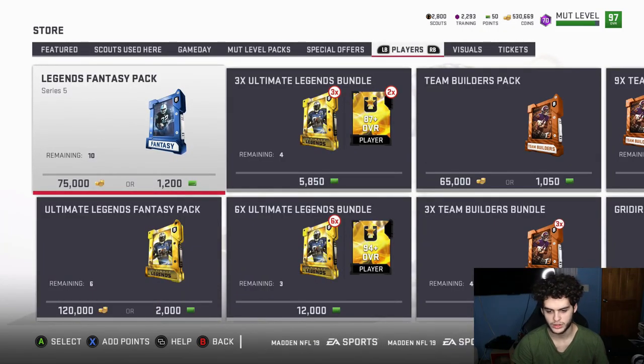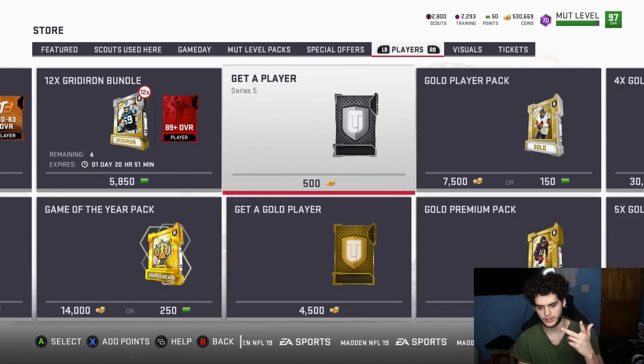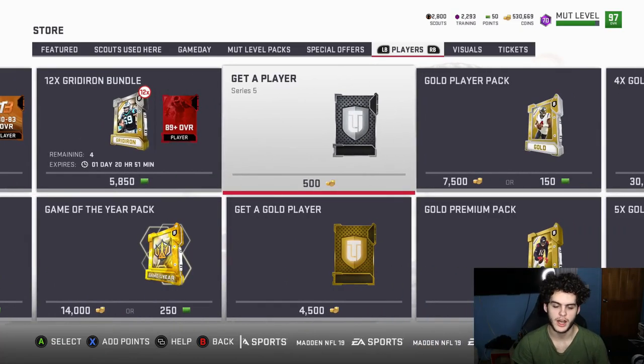I'll save up my coins — still trying to save up for Barry Sanders, Lawrence Taylor, and eventually the ultimate legend versions. Also, go check out my video on the best players to choose for your power pass — it's very informational. If you haven't followed me on Twitter at poodle_gaming_, I'm doing a giveaway right now: either 150k coins or an Andrew Whitworth Super Bowl player — it's free, might as well try.